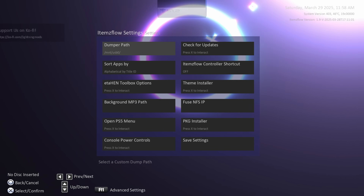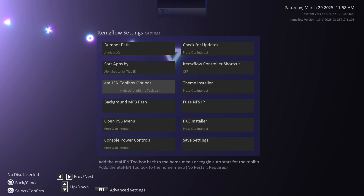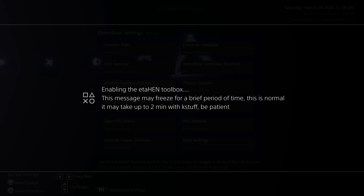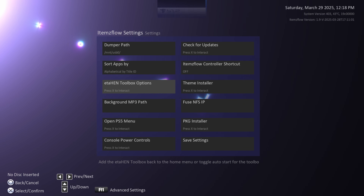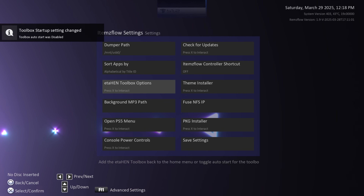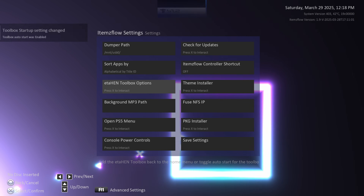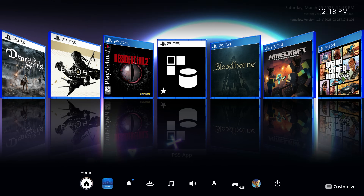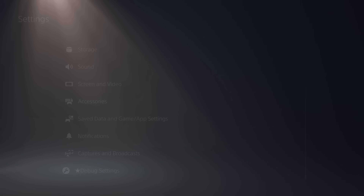If you want to get the toolbox back, you can run Items Flow and press the Options button to go into Settings. There's a new option called ETA Hen Toolbox Options — select it and you have the option to inject and re-add the toolbox. As you can see, it says it can take up to two minutes to re-enable. Once it says the ETA Hen toolbox has been successfully enabled, it's back up. You can also press left or right on the D-pad for another option to toggle the auto-start ETA Hen Toolbox on startup so it re-enables next time you load ETA Hen.